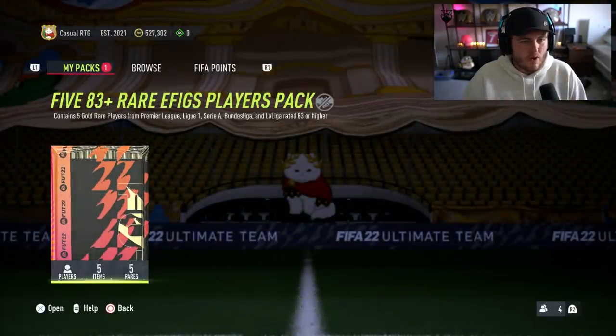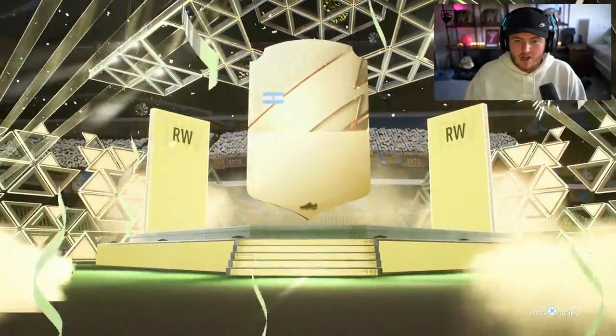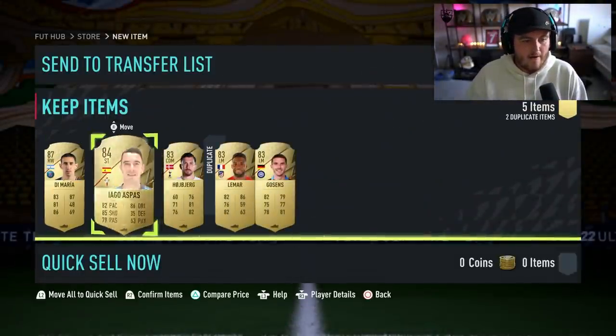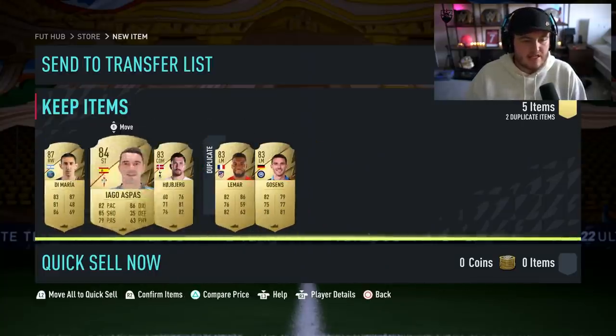This is a 5x83-plus rare eFigs player pack. It contains five gold rare players from Premier League, Ligue 1, Serie A, Bundesliga and La Liga rated 83 or higher. I don't think it's one from each league — you could get five Premier League players or one from each. We got ourselves a walkout — it's going to be Argentinian, right wing. Di Maria. Disappointment. Di Maria is just disappointing. So we've got a Ligue 1, a La Liga, a Premier League, another La Liga and a Serie A. No Bundesliga player in sight — it's not guaranteed to be one from each league.